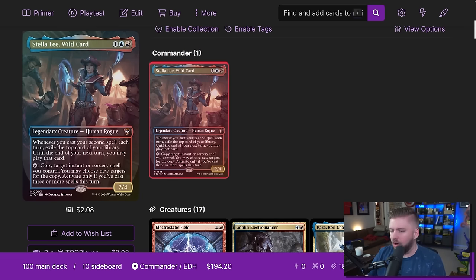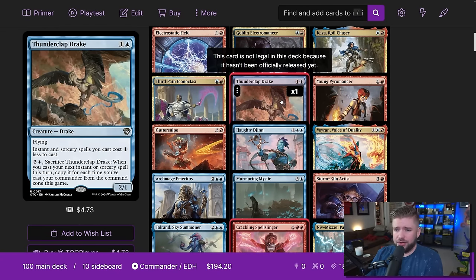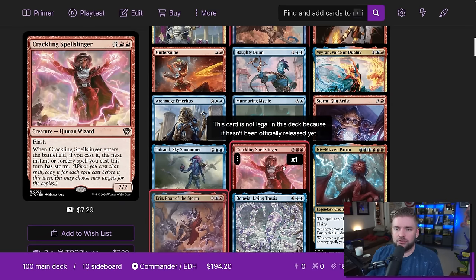This is a spellcaster's deck. You want to be cantripping — casting spells that draw you cards — and casting spells that give you more mana via treasure or untapping so you can keep casting. Cards like Thunderclap Drake, a 2/1 with flying where instant and sorcery spells you cast cost one less, and you can sacrifice it to copy your next instant or sorcery for each time you've cast your commander this game. Cards like Crackling Spellslinger give your next instant or sorcery Storm. If you're good at math, you're going to love this deck.